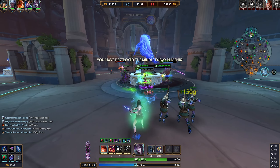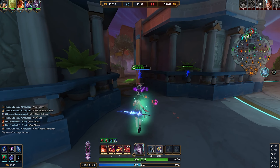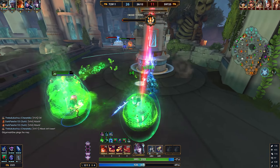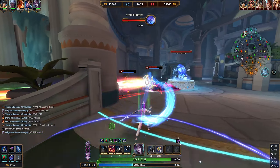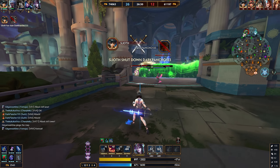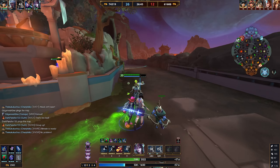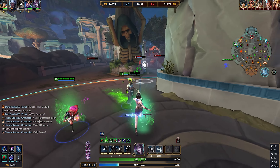The previous items handle squishier targets well, but we need to deal with tanks like Athena and Mulan. The fourth item is Soul Reaver — a must this season with tanks being as powerful as they are. Soul Reaver deals bonus damage based on how much health the enemy has: higher health means higher bonus damage. However, this bonus damage is affected by their protections, which is why we follow it up with Obsidian Shard.